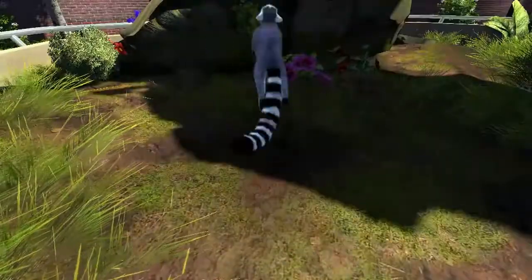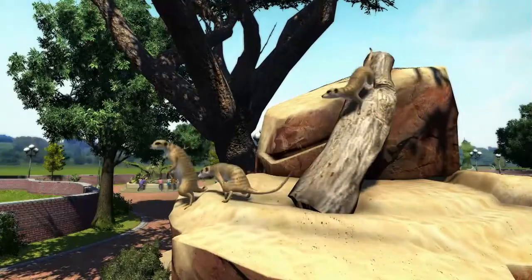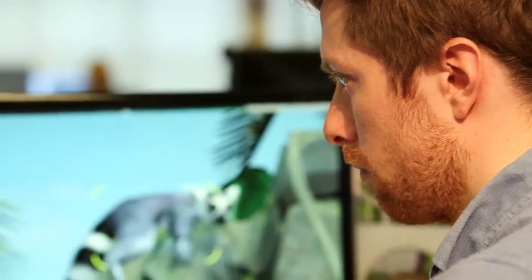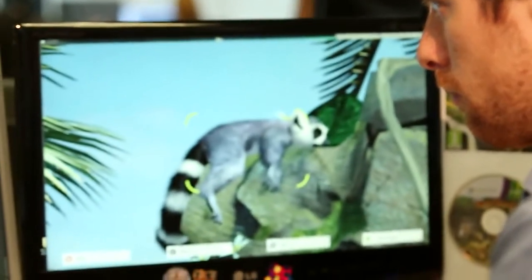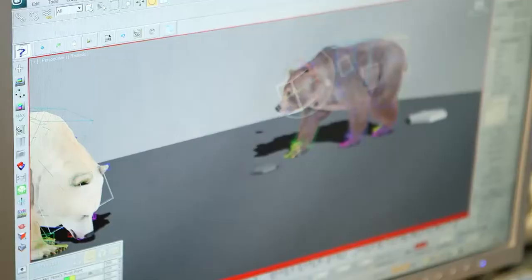We've got a really lively zoo. There are birds, there are butterflies, there's flocks of everything flying around. There's an awful lot of movement. We've got wind blowing through the trees. In short, it looks like a real zoo. We've got a great animation system called Motion Graph, which allows us to do all sorts of lifelike animations on the animals and have an amazing number of animals in the zoo at once. And the Xbox One is powerful enough that we can do that.